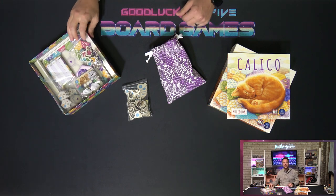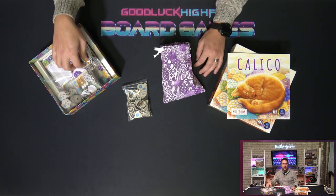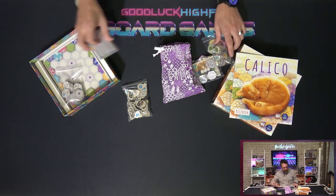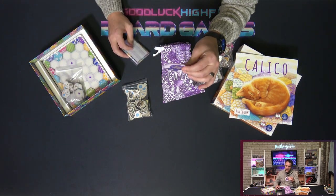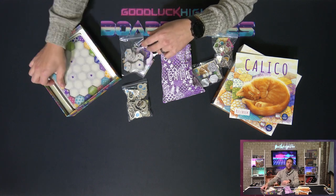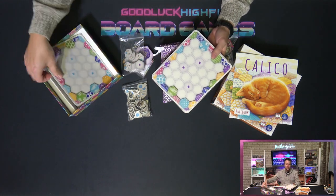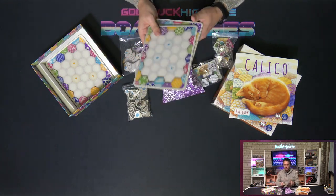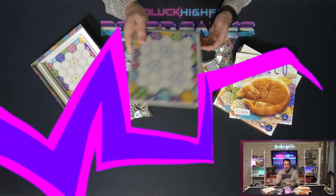Following that, we have the game's other tokens — buttons and design tiles for each player — and the cat tiles. A score pad and a master quilter badge for the winning player, which move away to reveal these amazingly well-constructed player boards representing each player's in-process quilt. Once I saw these, I knew I had to know more, so let's set up for a game and do just that.